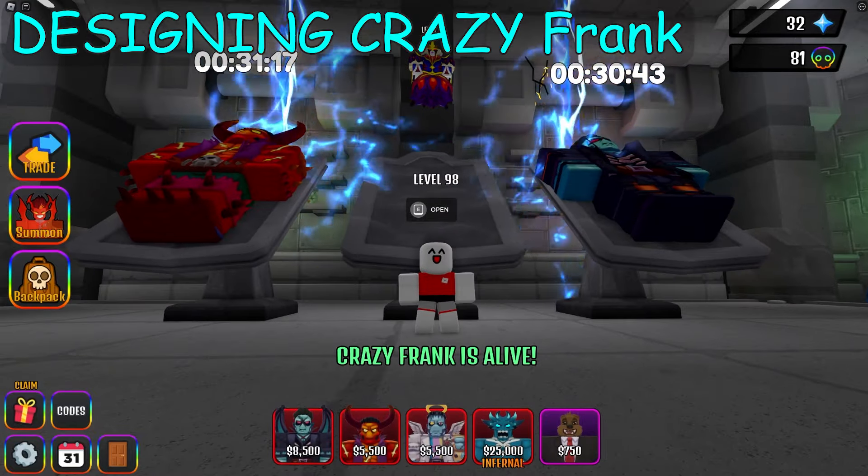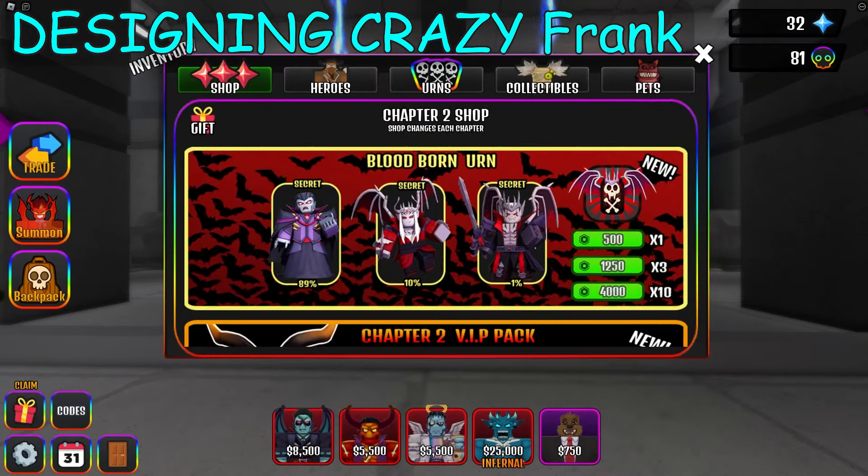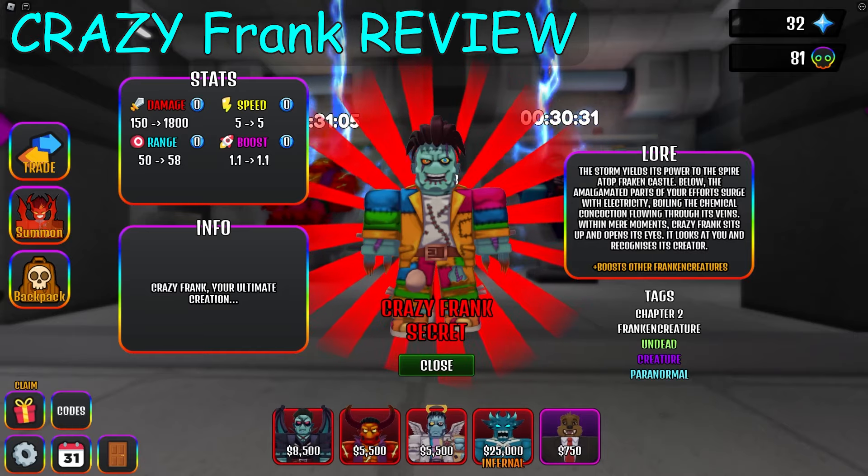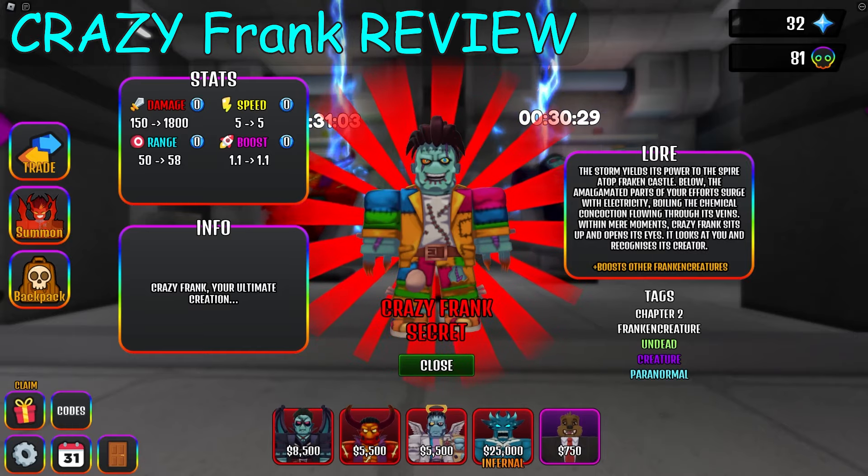Crazy Frank is ready. His stats are crazy — he boosts the Frank family and he's totally overpowered.